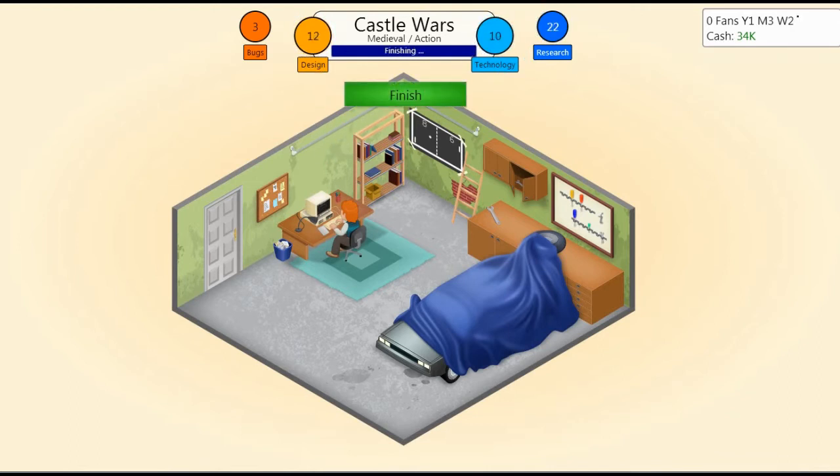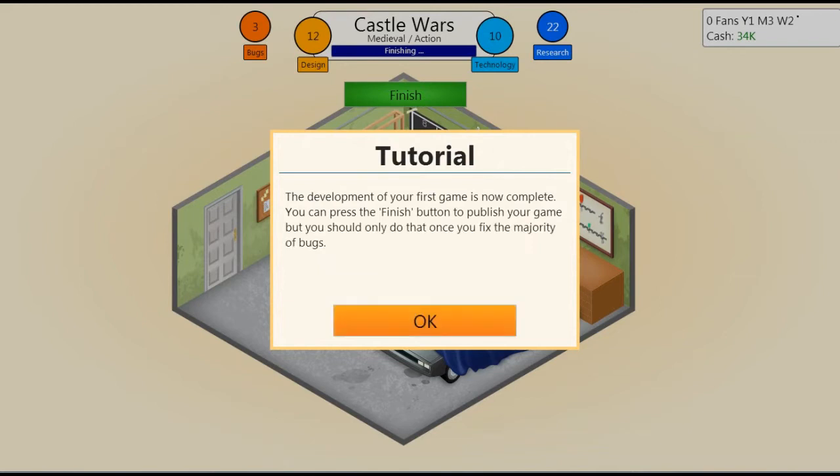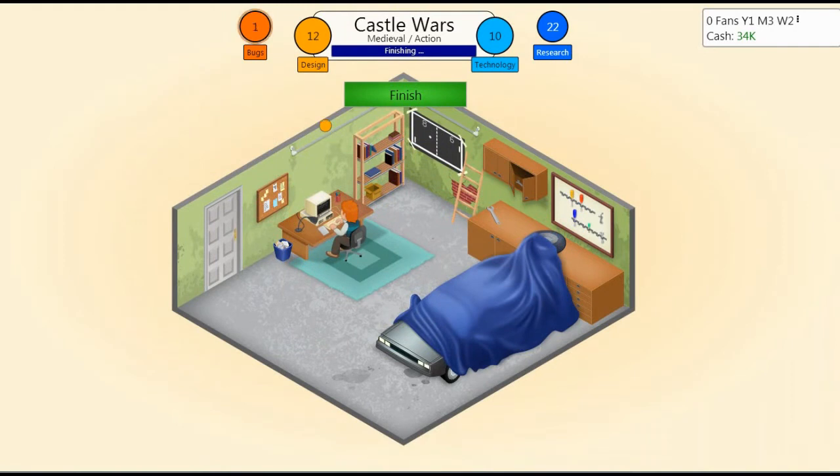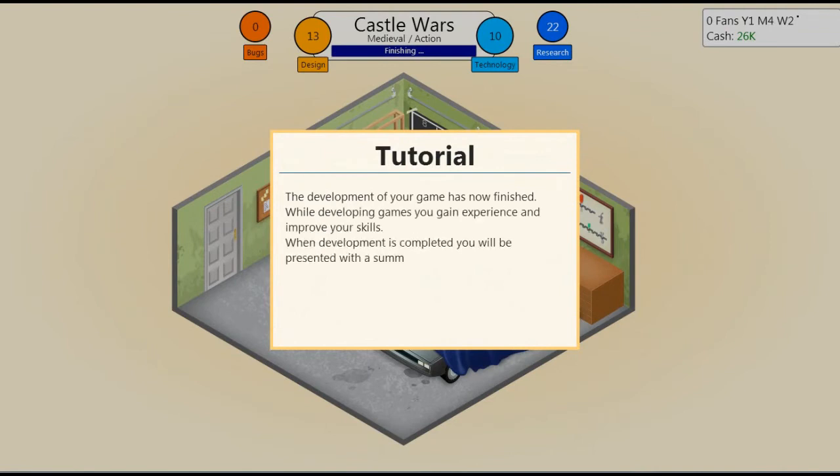Here we go, look at this. The development of your first game is now complete. You can press the finish button to publish your game, but you should only do that once you fix the majority of bugs. Releasing a game without fixing bugs can severely affect your ratings, so you should only consider that if you need the cash. The development of Castle Wars is now finished.